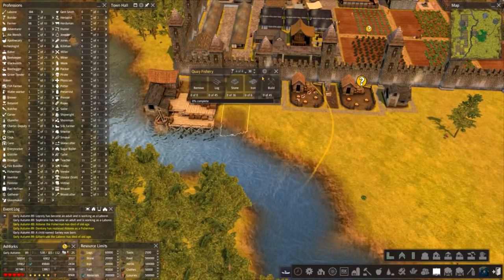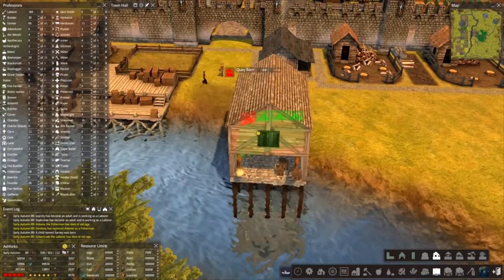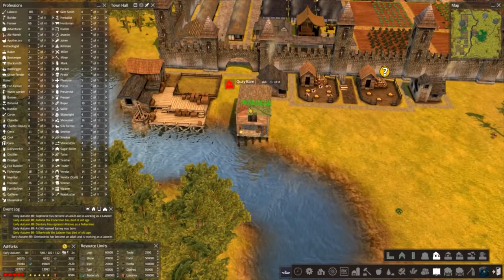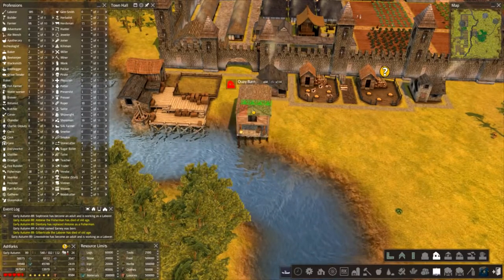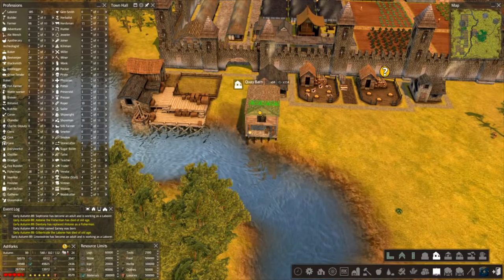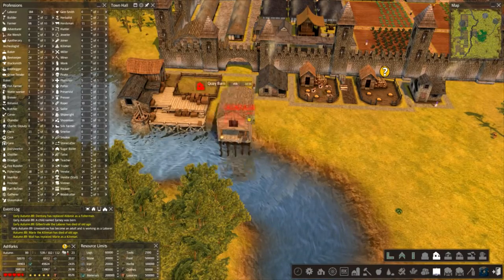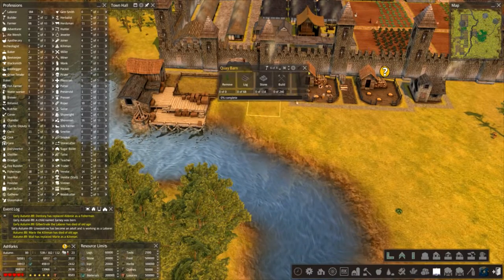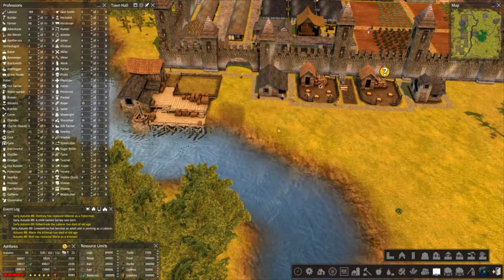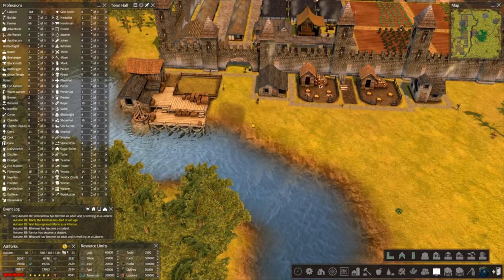So we've got a fishery down - maybe some storage. Let's throw it in here - we've got a trader here so having a big storage barn is going to be handy I think. Yep, another woodcutter for you.